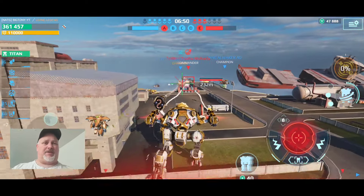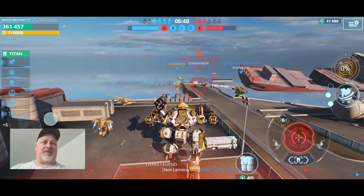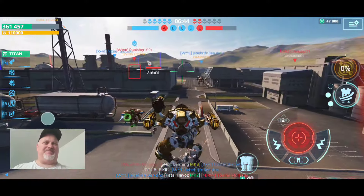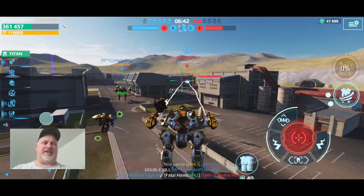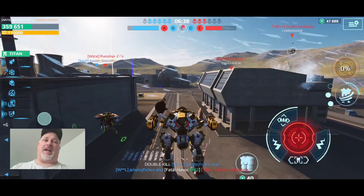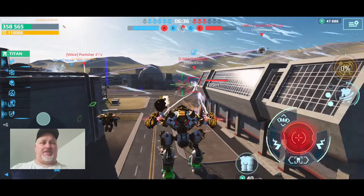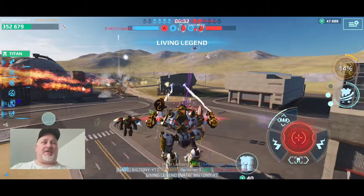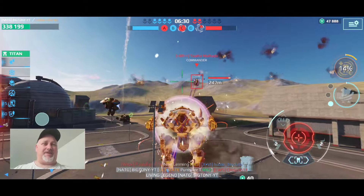I'm hoping to pick up an ultimate ion or another scourge at some point to match up to these, because the firing mechanism is a little different. The scourges are better for non-direct aiming, whereas you have to be directional aiming with that T-Punisher. But the T-Punisher keeps me honest in where I'm facing.